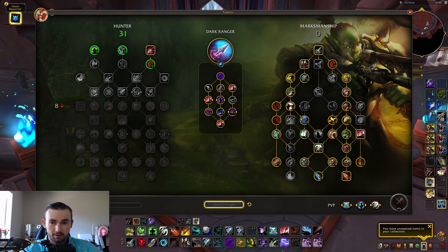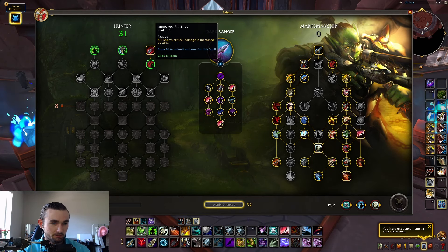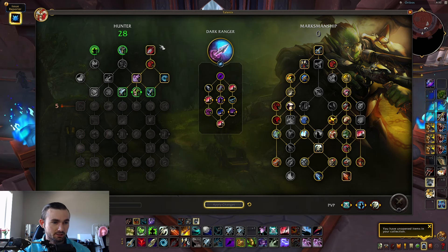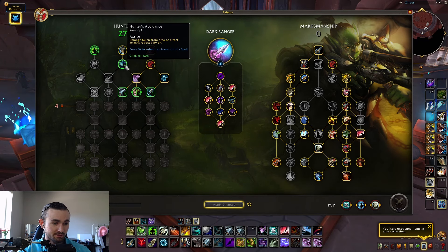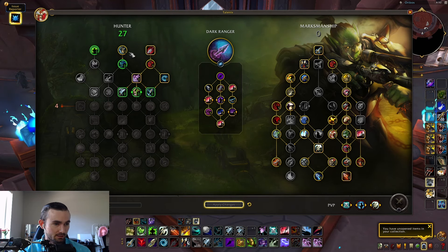Let's look at the new Hunter talents and the new MM talents, starting with the Hunter tree. You've got Kill Shot — that's a given. Improved Kill Shot is the same with 25% increased critical damage. Then there's Concussive Shot, Shrink Shot, and Post Haste is up here now. Hunter's Avoidance is also repositioned, and Counter Shot is right here.